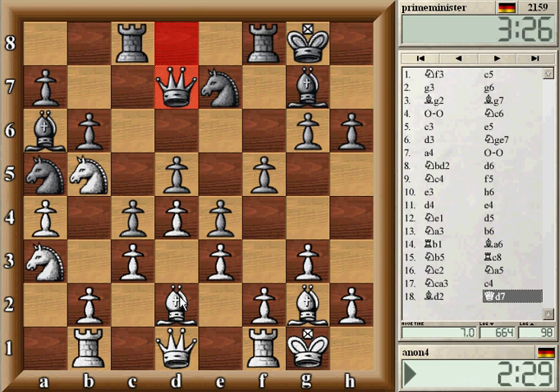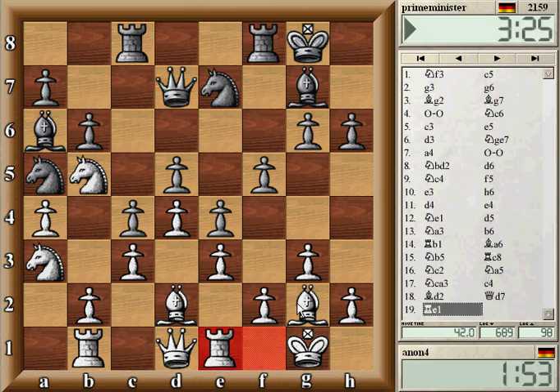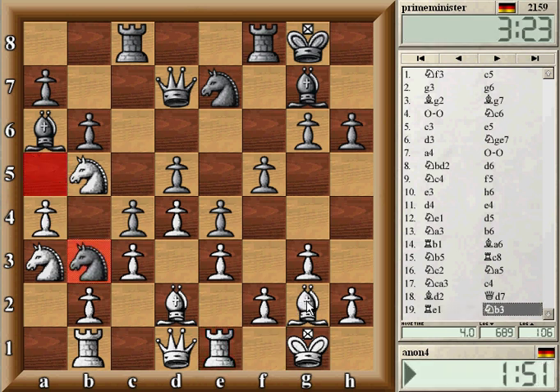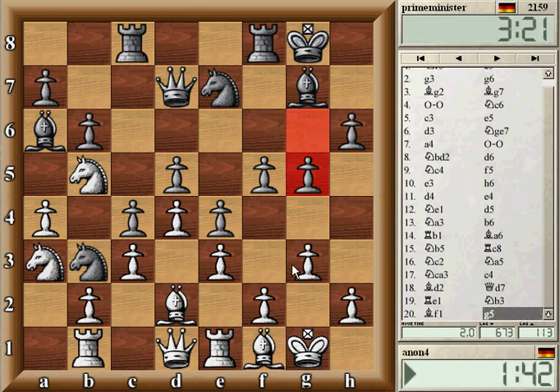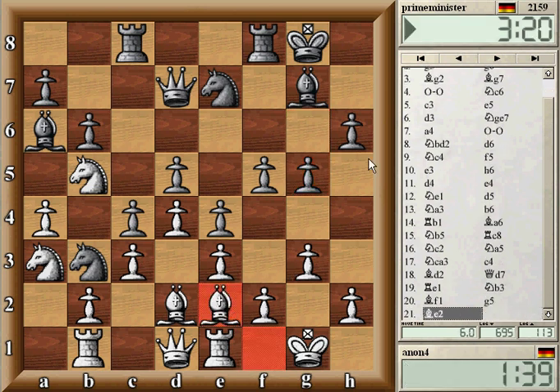This is a very very closed position. I would love to play something like b3 later on, but for this I need better play. The bishop would be good on c2 maybe. I can't really play something like f3 or f4 because he could always take and I have problems on the king side. I need to take care about him playing g5 and f4. This bishop is not good so I'm not afraid if he takes it — it's like a pawn, it's locked in.